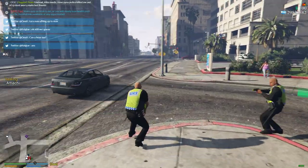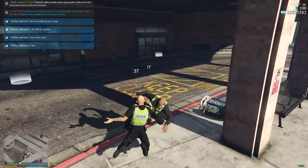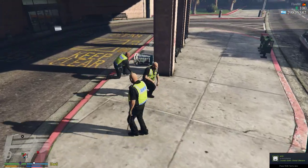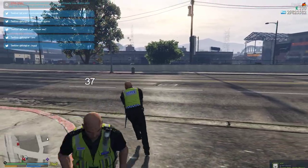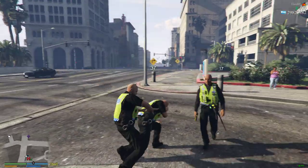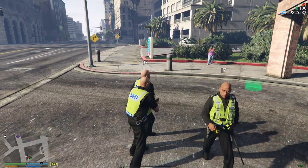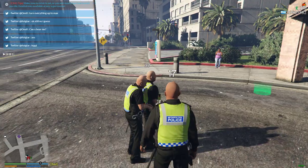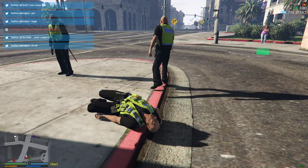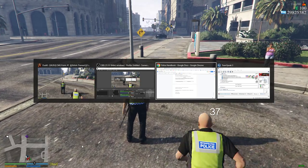You can do Shift and G to tackle them. There we go — and then you tackle them, then cuff them. Cuff him and he's going to be under arrest, wait for backup. To tackle, it's Shift and G — just Shift and G, that's all. It's not just G, it's Shift and G.